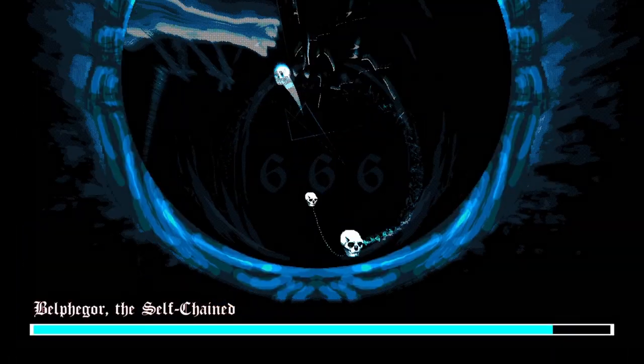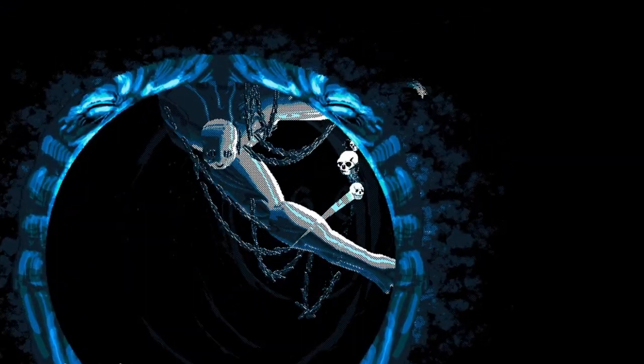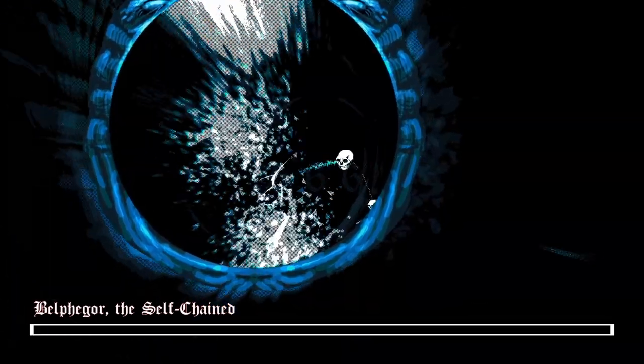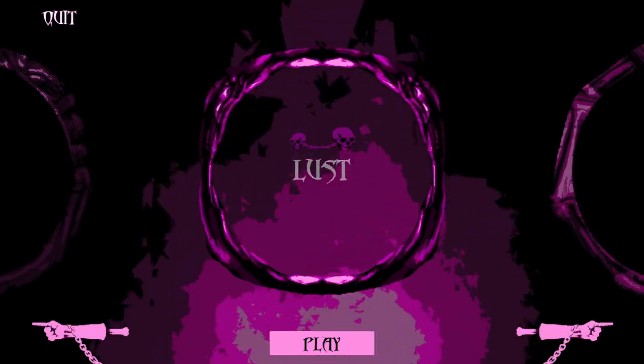We have bosses. We can happily avoid that. Take that, take that. That was pretty easy actually. But this is the first level.